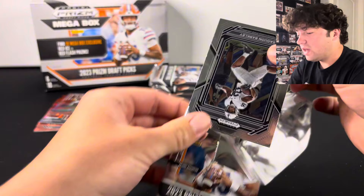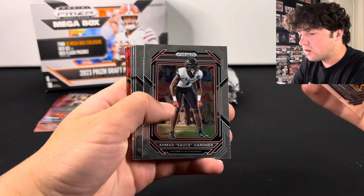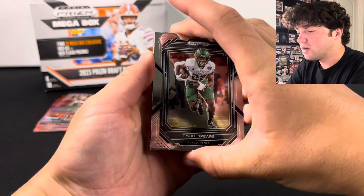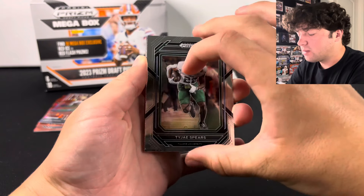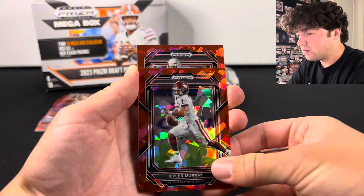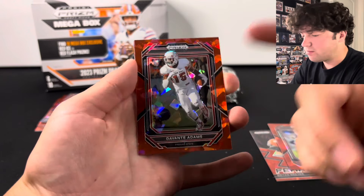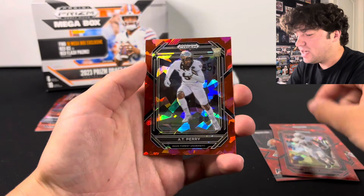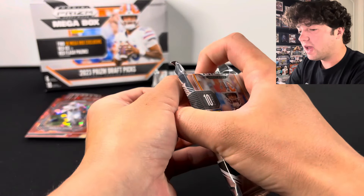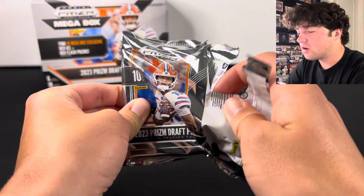Hopefully we can hit that red flash or maybe an autograph. Let's see what our base cards are. There's TyJ Spears. Here are our red ices — it's going to be Clemson. We got Brian Brisey on the Fearless insert, Kyler Murray on the red ice, and Devontae Adams. It looks like you get one rookie regular Prism per pack. There's A.T. Perry. So we are not even halfway through the box yet, and so far we're doing all right. We haven't hit any insane pulls yet, but all it takes is one card.